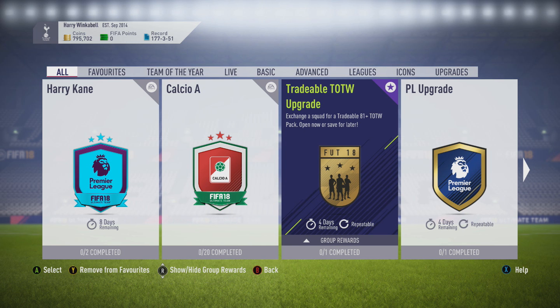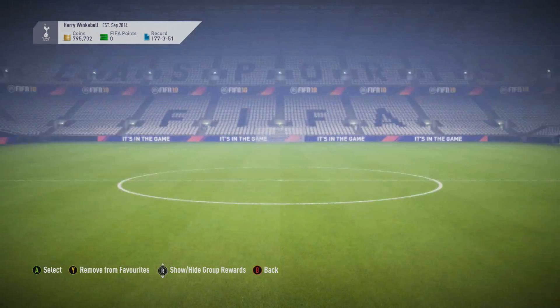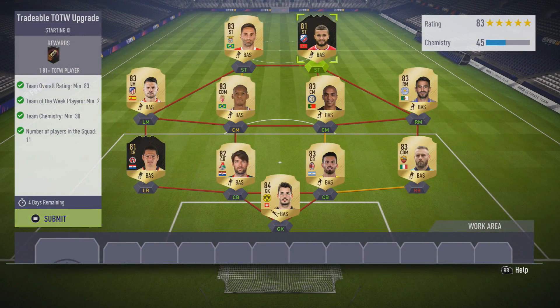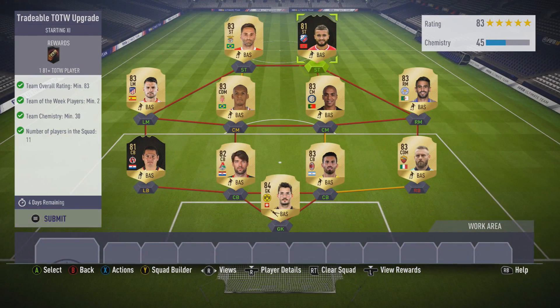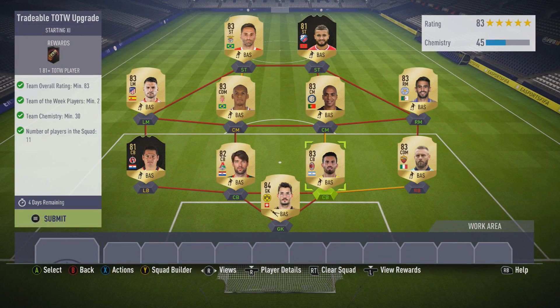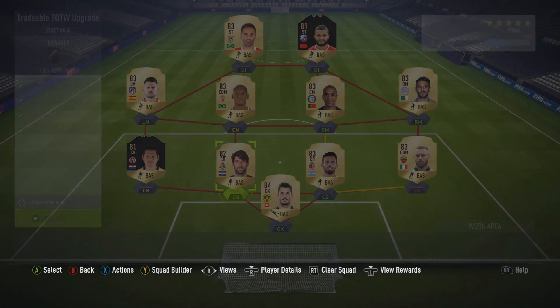Hey guys, DarcyG117 here, welcome back to another FIFA 18 video. Today we've got the tradable Team of the Week upgrade SBC. It does cost a little bit but not much at all. I already had all of these players in my club — these two informs I got recently and this guy quite a while ago, both 81s. There's Berkey in here just to boost the rating, mainly 80s and an 82, all players I'm never really going to use. Let's go ahead and submit this squad.